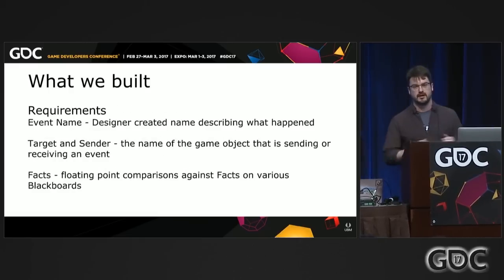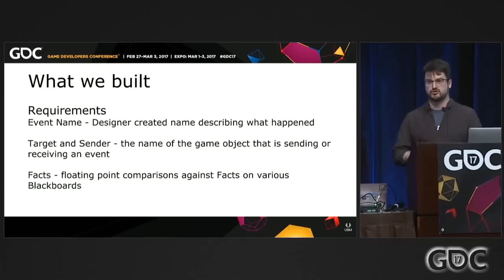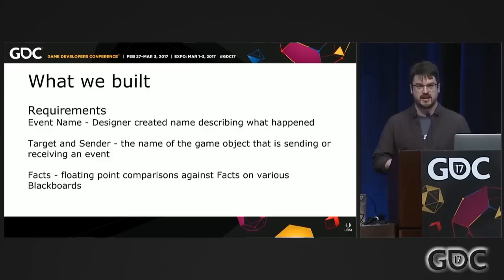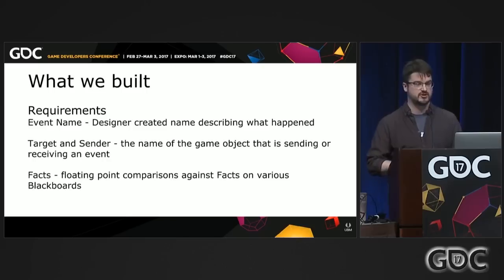An event is just a string set by the designers. It can be very systemic, like 'on tossed,' or extremely special case, like 'quest seven, day three, step two, finished.' It's really up to the designer to decide what moment in the game they're trying to capture. It's very open-ended and allows for a lot of flexibility.